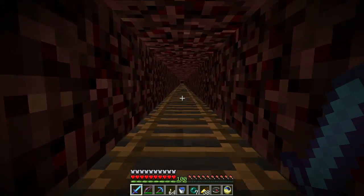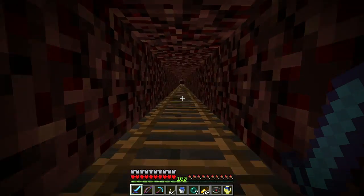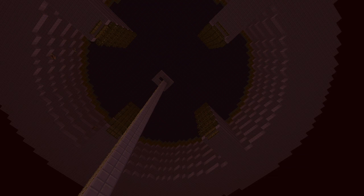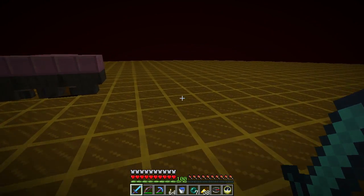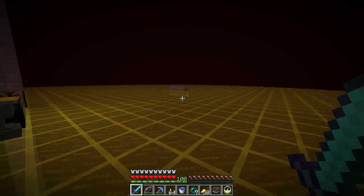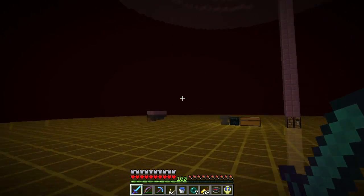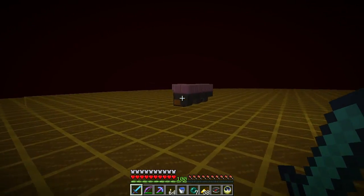We're in the nether climbing up to the gold farm, gonna do some work — at least try. We are at the gold farm, on the kill platform, and I'm playing around with a couple of thoughts: where am I going to put the sorting system?